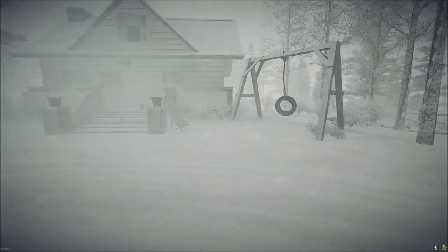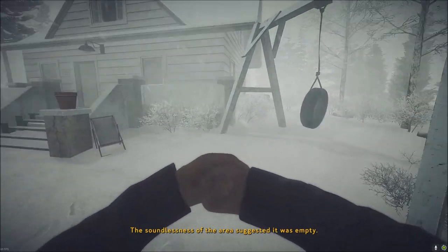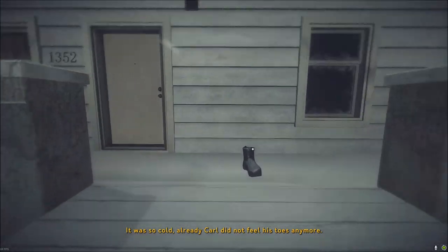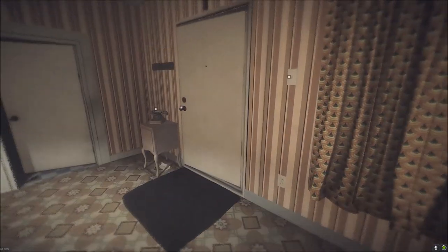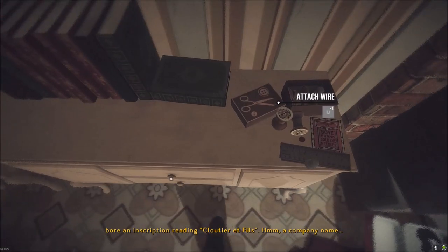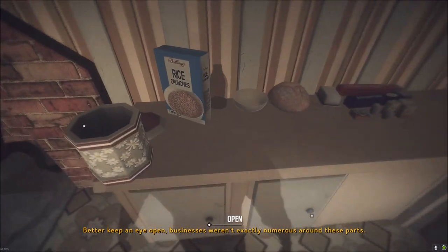Here we go — there's a tire swing, and there's the shed. We're going to go into the house first. A wintry atmosphere surrounded the house; the soundlessness suggested it was empty. It was so cold Carl did not feel his toes anymore. The coals were still warm — someone must have been stirring them up. There's a key which seemed to be meant for a padlock, with an inscription reading 'Cloutier et Fils' — a company name. Better keep an eye open.